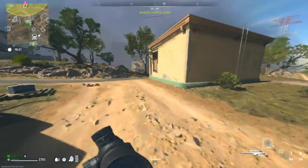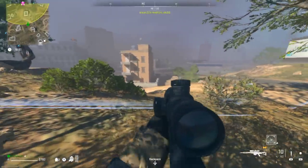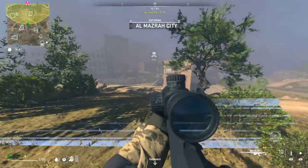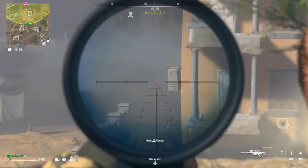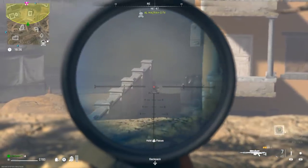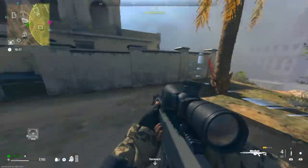Next, come over to the radioactive zone. After you guys come over here, you'll notice that he will be spawned in. You'll see the logo on top of the area. All you're going to want to do is aim through your scope and try to find him. There he is right there — I'm going to headshot him and knock him down. Just try and hit him, even through the smoke.